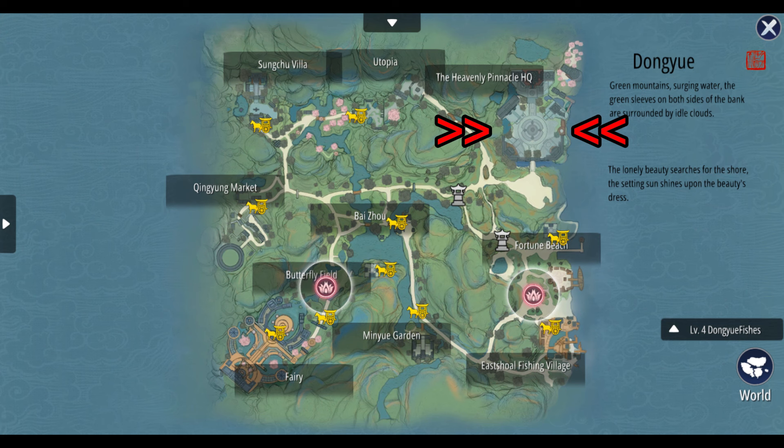I know a lot of people missed it Thursday, so if you look on the screen, I showed a map of where Azir Dragon has to go. You're trying to go to the Heavenly Pinnacle branches on the world map. There are three areas which I show on the screen: Jinghu, Dongyu, and Sichuan.